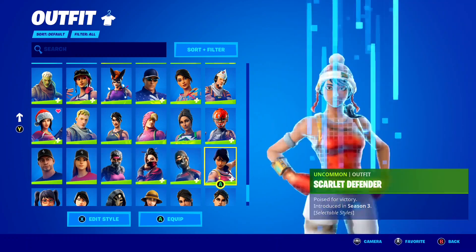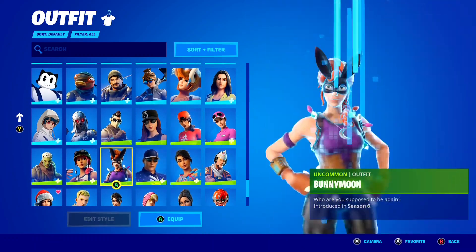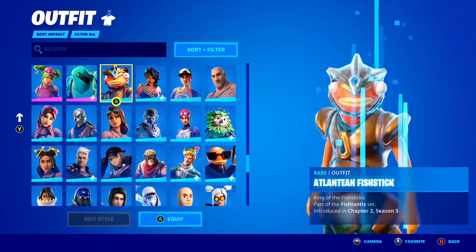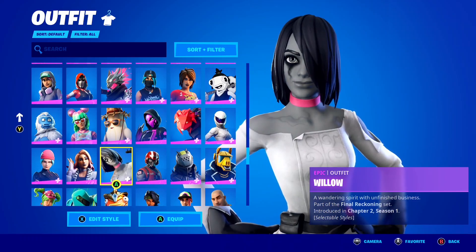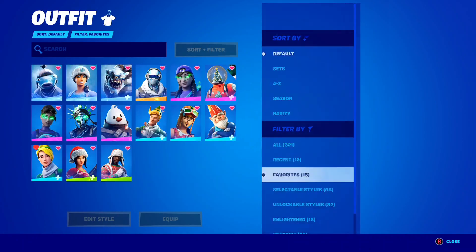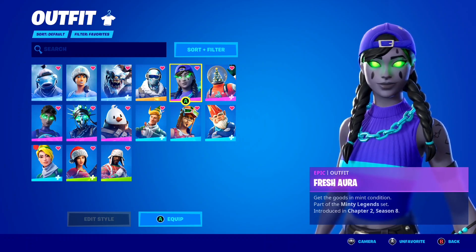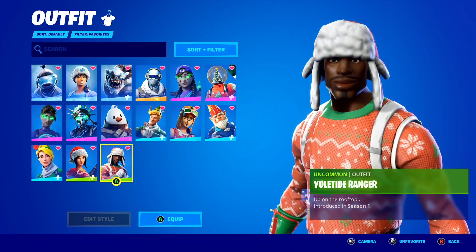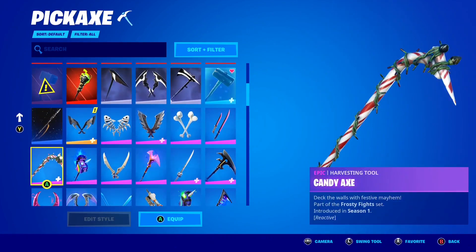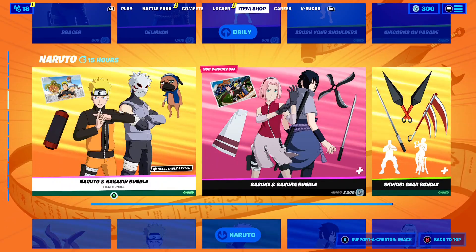Let's keep scrolling. Nothing in that row, nothing there. Oh, there we go — we got Codename ELF, finally another one! Awesome stuff. Codename ELF, our fan-favorite Christmas skin on Fortnite. And of course Gingerbread Raider — a classic, I love that one so much. We've also got the Grimbles skin, another awesome Christmas skin.